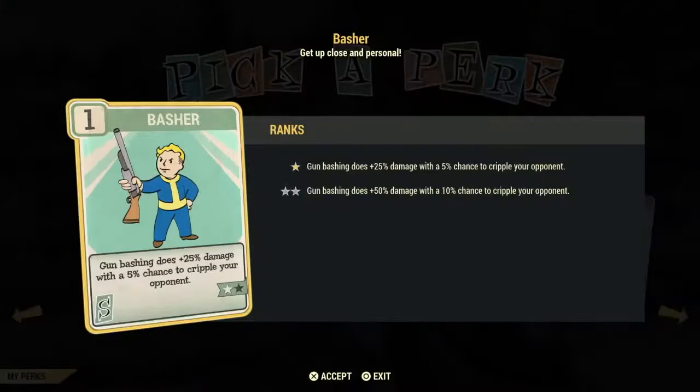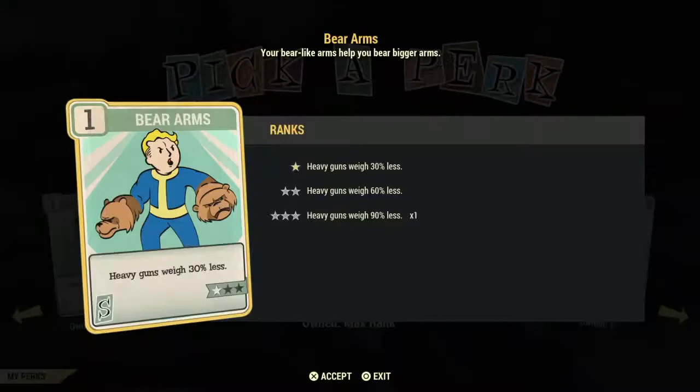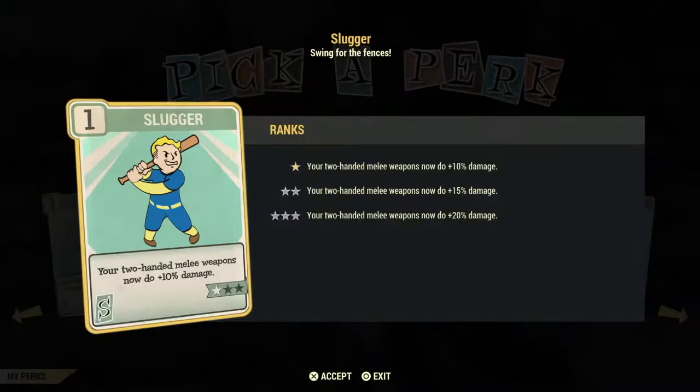The Basher card gives you better damage with bashing, but I find it's a waste because you only have so many points to use on cards. Bear Arms is another card that helps with weight problems and in my opinion is a must-have for heavy gunners. Slugger is for melee characters who use two-handed weapons — it gives you a minimum of 10% damage.